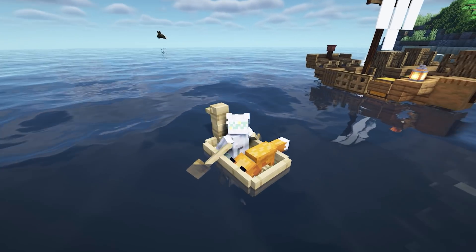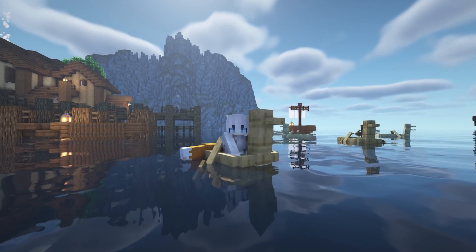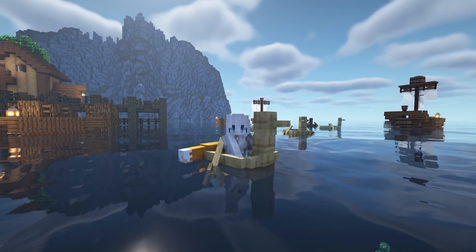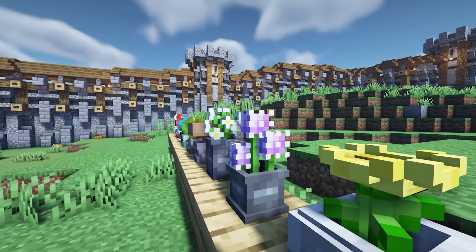Now we have Swan Boats, which makes the boat look like a swan. It keeps the wooden texture which is also really cute, and they come in all colors. There is a fox in this — I did not put him there, he somehow got in the boat — but this swan boat is so cute.